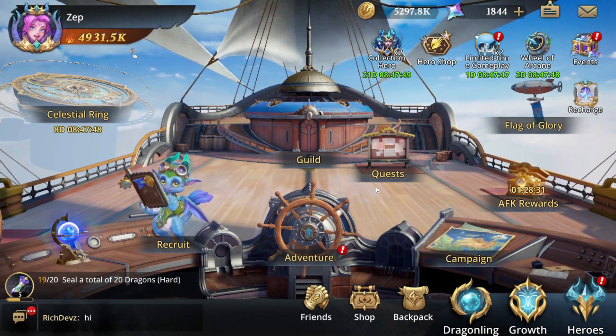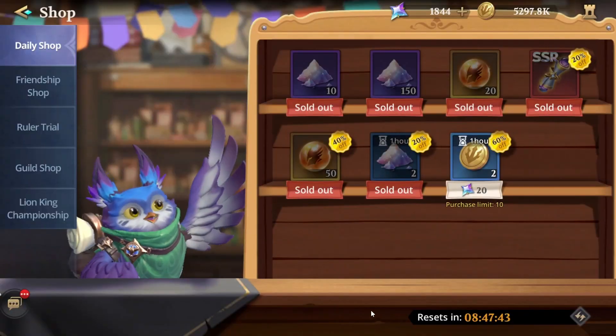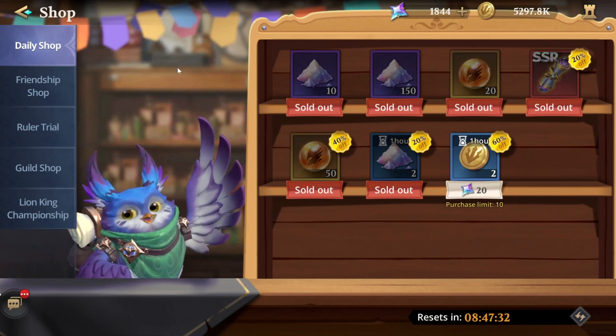Hey everyone, welcome back to another Dragon Hunt video. Today I just want to do a quick shop guide — I've seen people ask questions about this a lot in the Discord. This is a quick little guide on YouTube, hoping to keep it under five to ten minutes. A couple of things to lay out first: if you're free-to-play or a light spender, some things in the daily shop require diamonds, so I'll reference that.